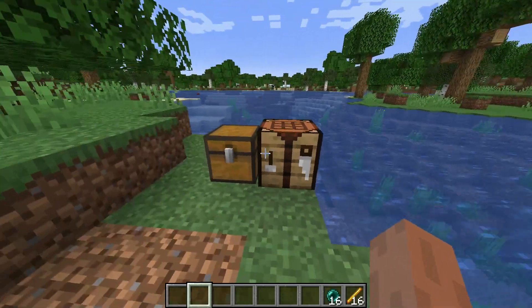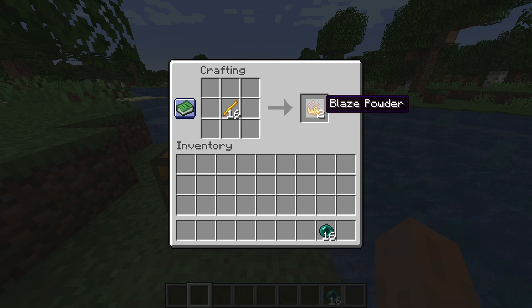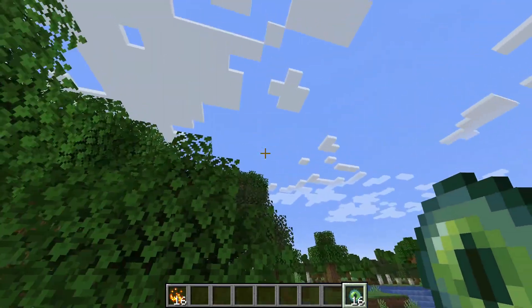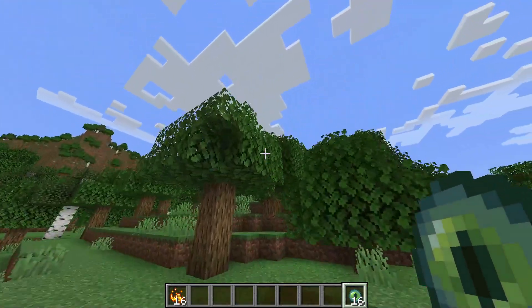Let's get started. Right-click on your crafting table and place the blaze rods first, and you'll get blaze powder from it. After getting blaze powder, put your ender pearl and beside it put your blaze powder, and you'll get an Eye of Ender. Now place it in your hand and right-click on it.